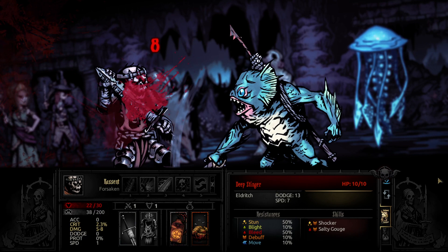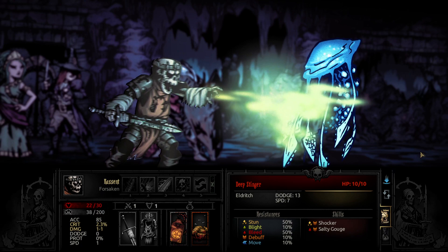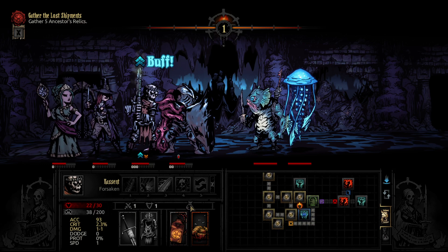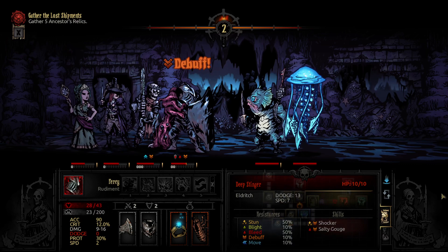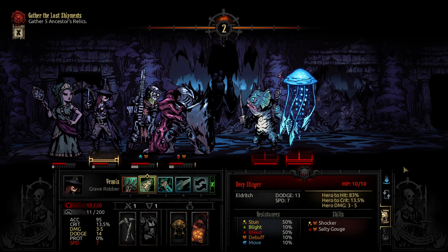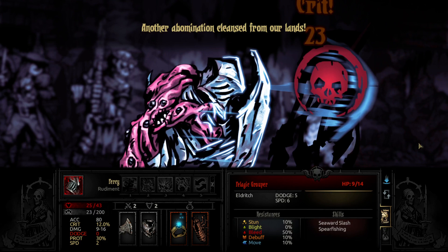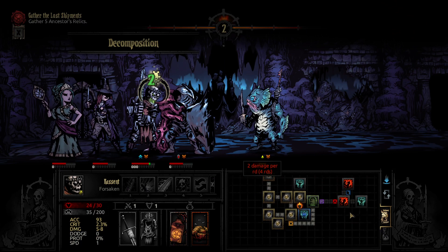Ow. Well, there he goes. Then we can do... never mind. Eight accuracy for that — I love some of these new traits. Get rid of the bleed. I want the Grouper down from the Forsaken, so the Rudiment can go with the stinger. And then the blight should decomposition.